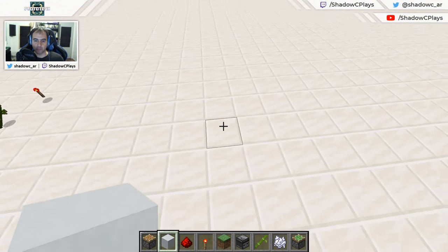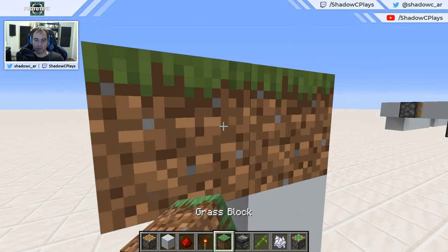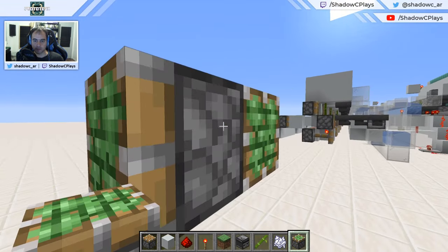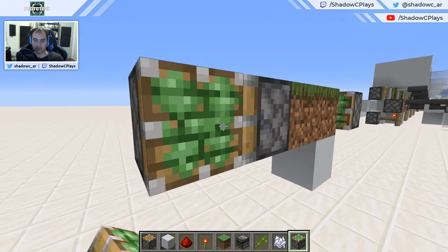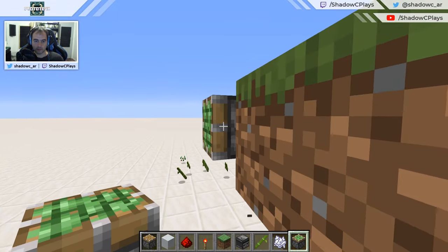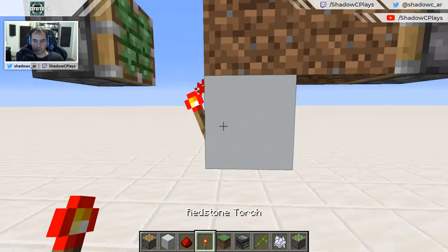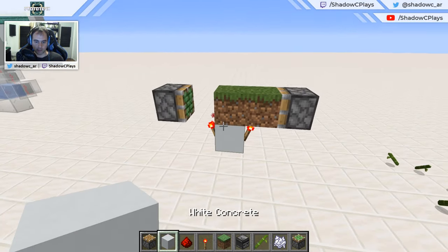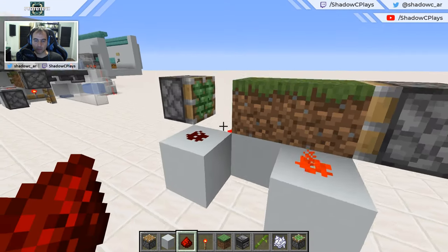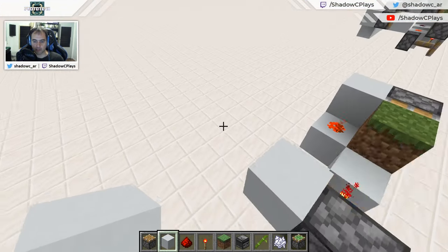Let's start by building one of these zero-tick bamboo farms. We're going to put a block right here and two blocks of grass right here. Sticky piston facing this way and another sticky piston right here — sticky pistons like this, facing this way. Then we're going to place two torches underneath the blocks and blocks behind with redstone dust on top. Now if we place blocks here we're going to have this back-and-forth, but if we place regular pistons top and bottom from these things we'll get the zero-tick going.